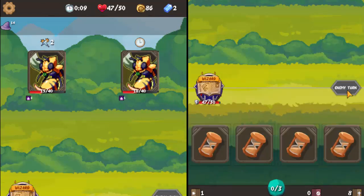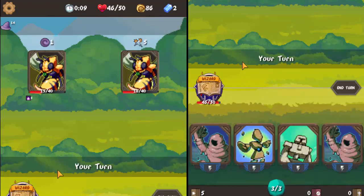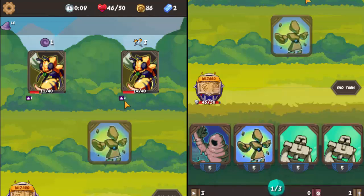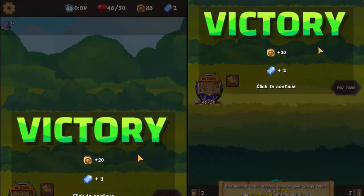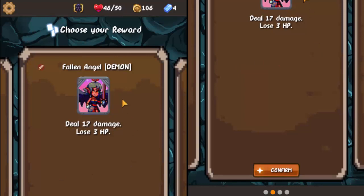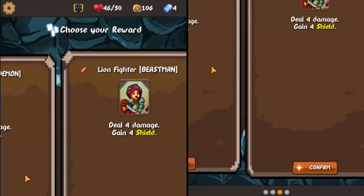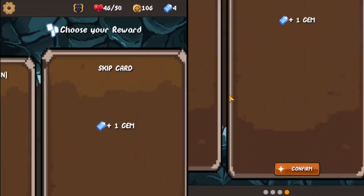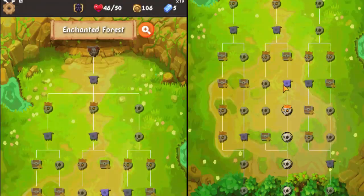I'll take one point of damage here just to kill that other guy and save me 3 health. Off ranger — do not want. Fallen Angel — deal 17 damage, lose 3 health.